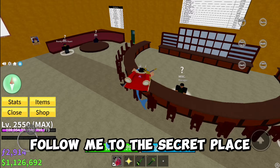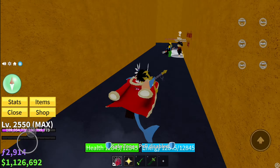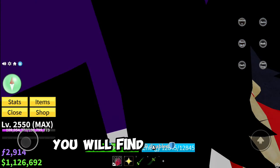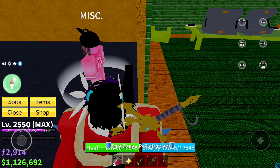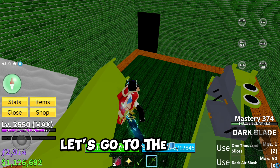Follow me to the secret place under the cafe. Go here and use flash step — you will find a secret room. You can see the secret room under the cafe; it's literally nothing special but it's cool.